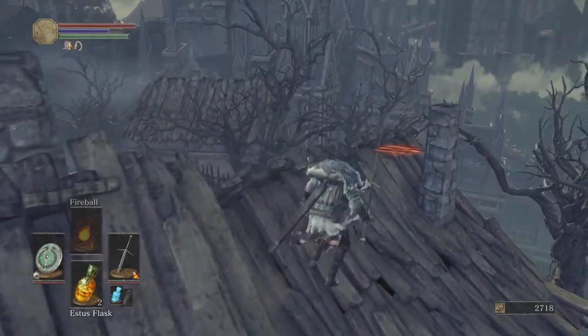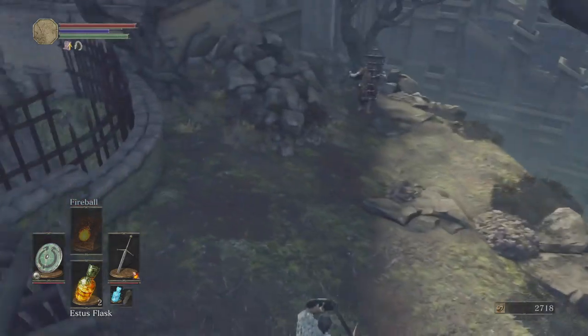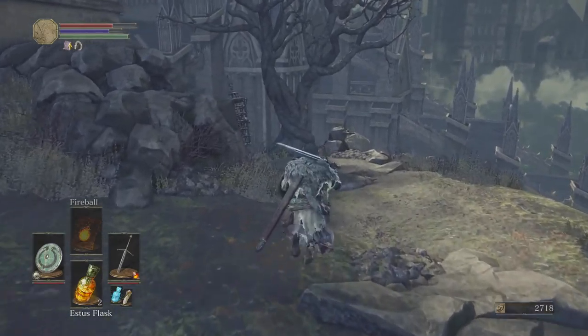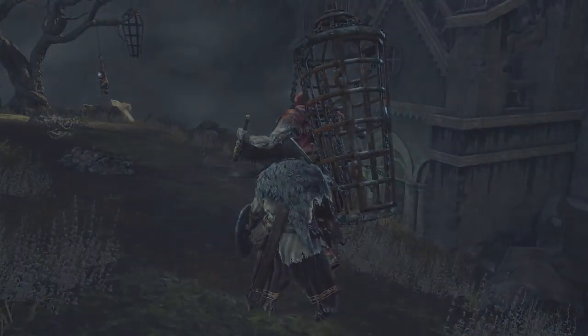There's a guy on the roof over there, but you want to jump up here. If you go past all his enemies, jump over here, jump over here, walk up behind this guy and hit examine.